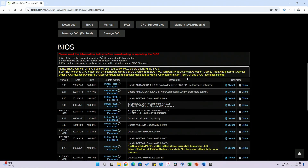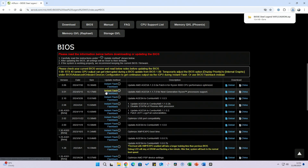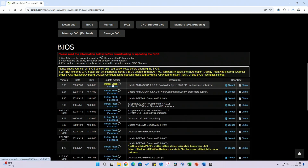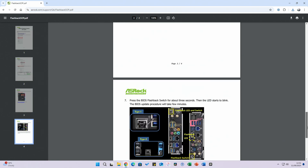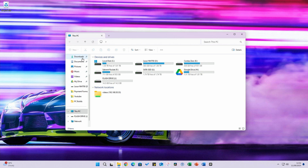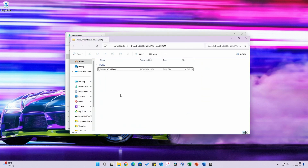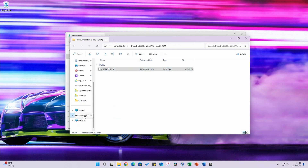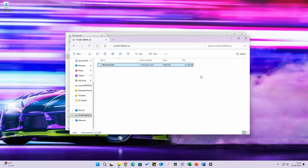We head back to the BIOS page for our motherboard and download the latest version. If you need instructions for how to do this, you'll find them there — the standard method is listed, but we're going to use the flashback method. We then head to our downloads folder, extract the BIOS, and rename the BIOS file to creative.rom. We then copy the file and paste it onto the root folder of the flash drive — you don't want to create any additional folders; it needs to be in the main folder.